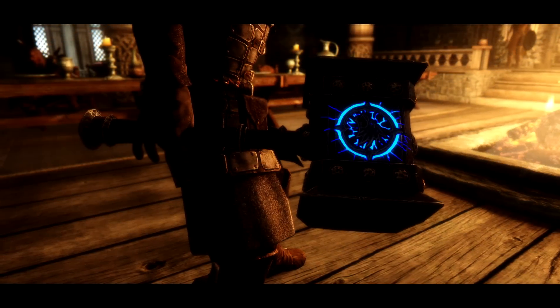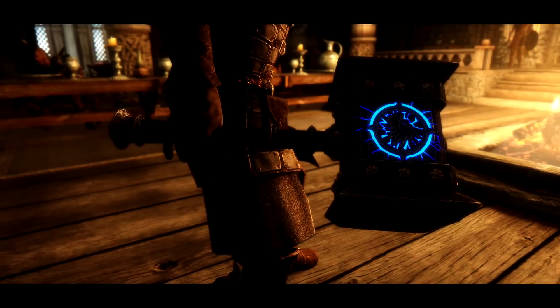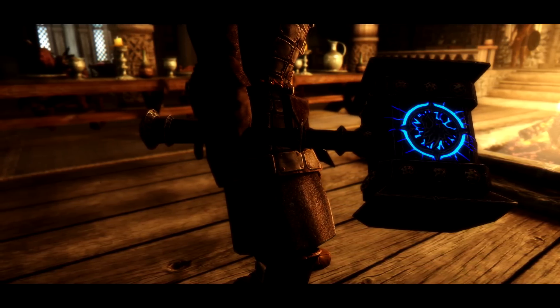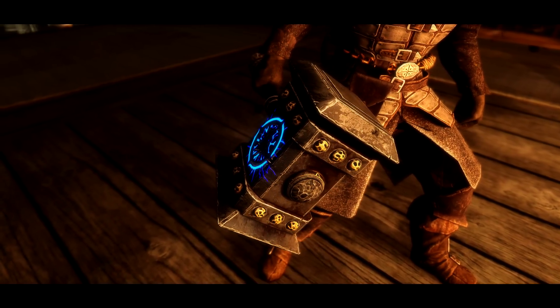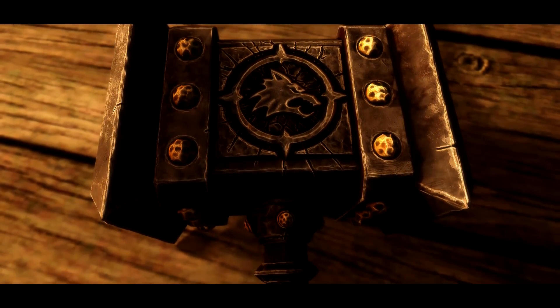One of my favourite features about the hammer is when you have it equipped and the emblem or symbol on it lights up. It looks really imposing in battle and gives a great effect when you're smashing your enemies. There are several texture variants available: 1K, 2K, and 4K textures, so everybody should find an option to suit their needs.